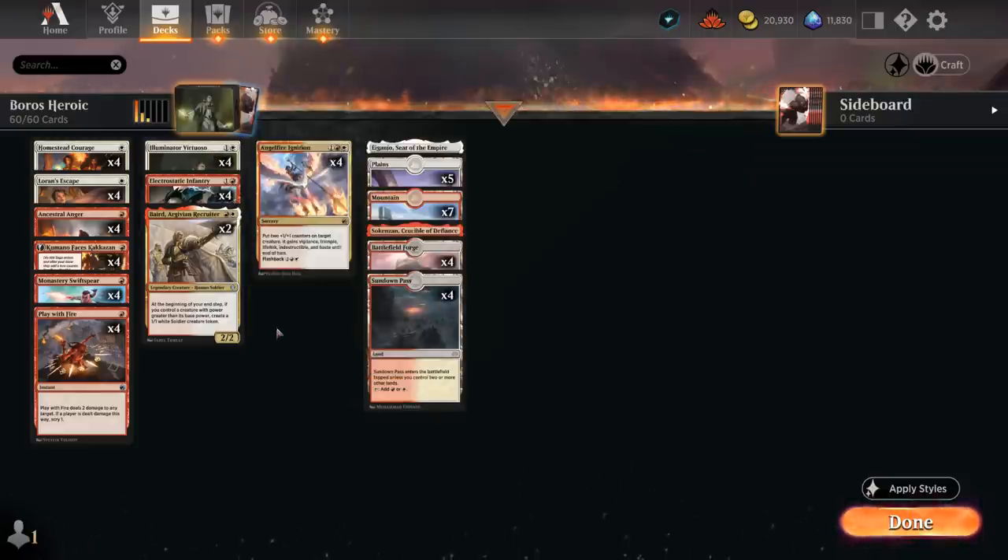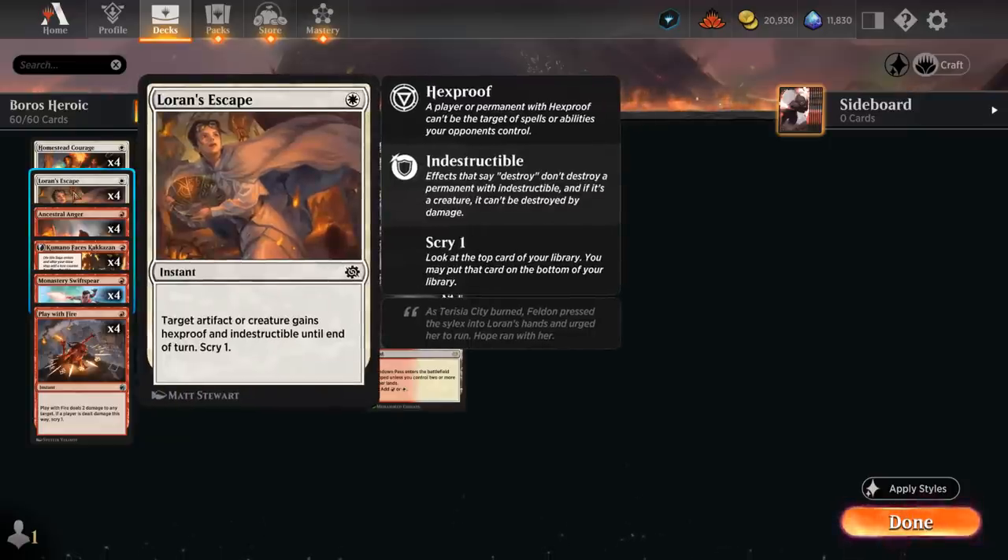This style of deck is now made possible thanks to the recent addition of Laurent's Escape — a 1-mana protection spell that can give an artifact or creature we control hexproof and indestructible until end of turn, and we also get to scry 1. That makes it much easier to go all in on one creature when we know we can protect it for just 1 mana.